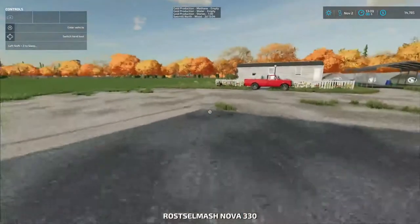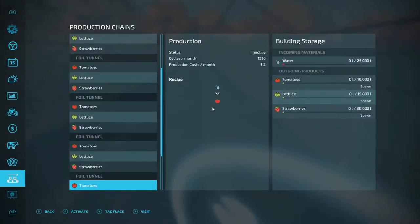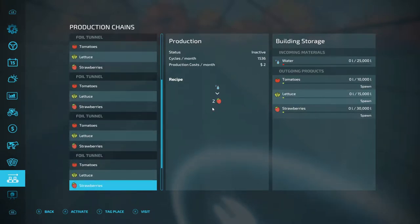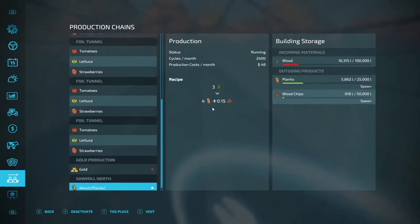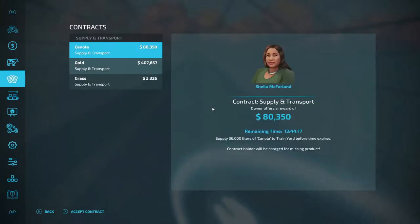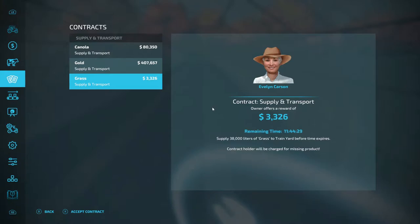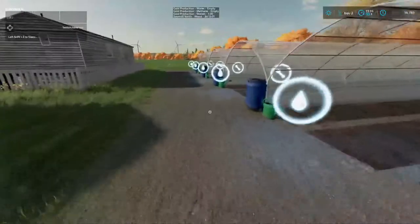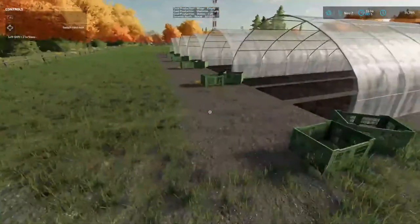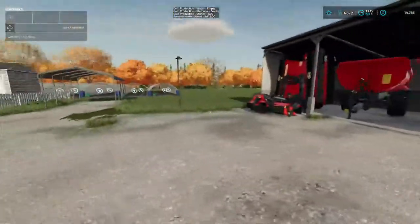I guess we're done for the day. Let's get up here to the combine - go over here and look at them. Here's the production right here - just needs water and then you can do tomatoes, strawberries, or lettuce. I think lettuce is the highest. 36,000 liters of canola - that time will be out. 72,000 liters of gold - wow. 38,000 liters of grass to train yard, 38,000 liters of grass - oh my. And here's the water. That way we can just bring the water trough down through here and drive the truck down through here and auto load the goods and take them and sell them. So we just gotta get water - gotta get it done folks.